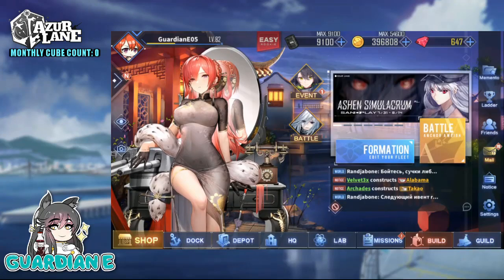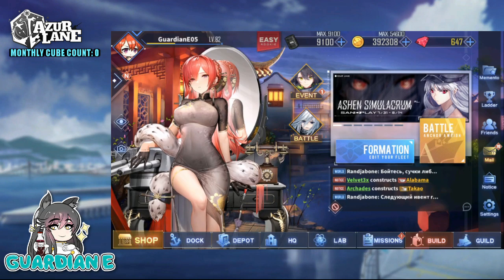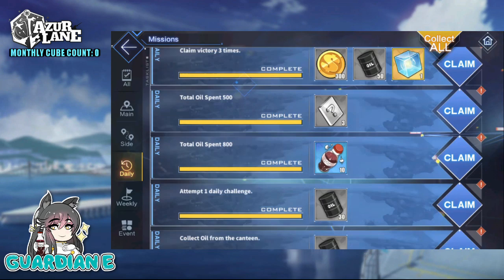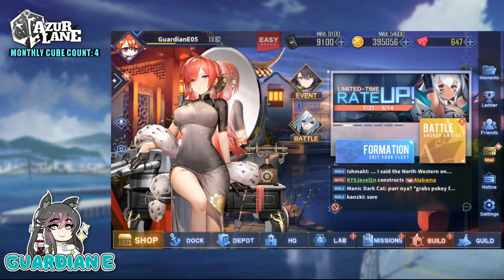Hey everyone, Guardian E here with a beginner's guide video for Azure Lane. To you veterans out there, a lot of this is going to seem super obvious, so I apologize in advance, but I'm hoping that maybe it's still useful, even if from just a proof of concept perspective. So one of the most common questions I get in the variety of summon and pull videos is: how on earth do you have so many cubes? Just how much of a whale are you? And the answer is patience and saving.